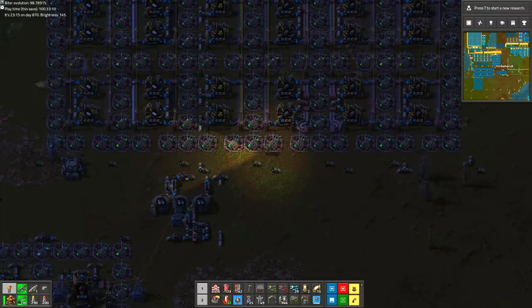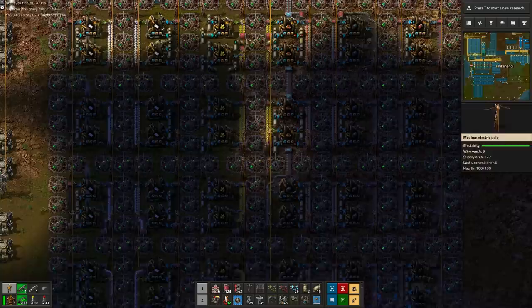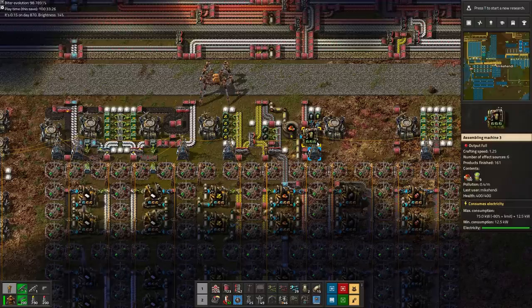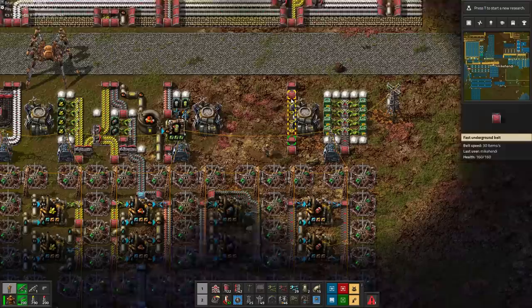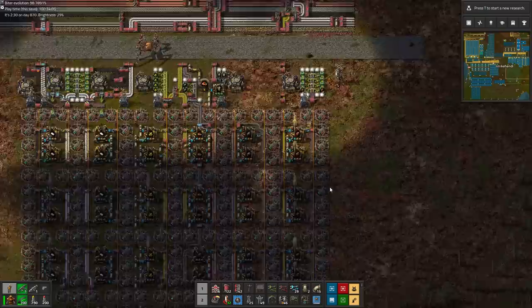Switching on the whole oil shenanigans should theoretically have started production in all of these chemical plants. And indeed, we are now producing plastics locally instead of botting it in from the old base. Sulfur is working, sulfuric acid is being barreled, we have a belt full of batteries — and oh no, we missed another underground belt for the explosives. Oh well, those are working now too then.